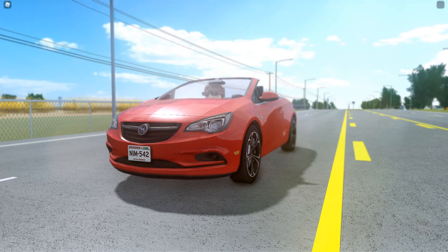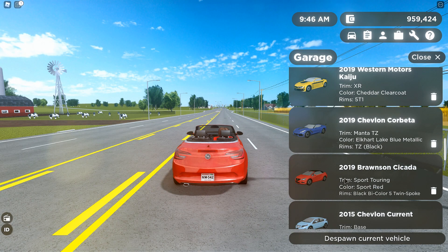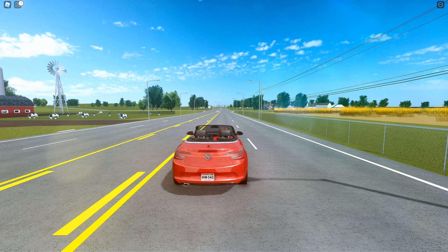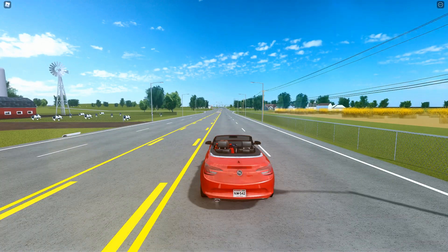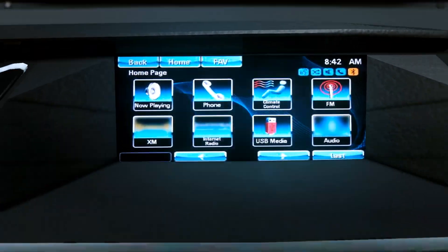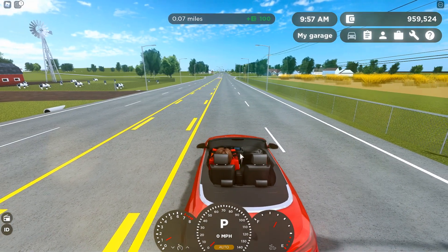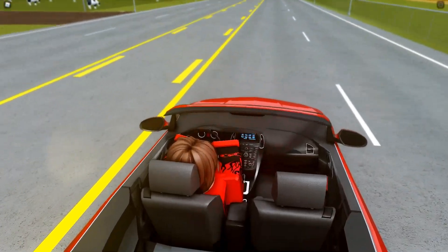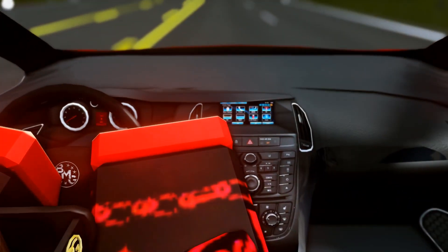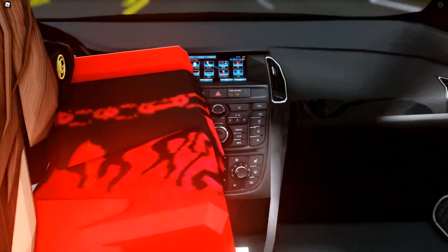The next hidden feature has to do with this Buick right here. This is the 2019 Ronson Kakata — or Sassata. I don't believe it matters what trim you're in, but I have it in the sport touring trim. If I go into free cam, I can actually see — well, I need to be driving the car. But if we go in here, there is actually immense detail to the display. You cannot even notice it normally. But if I take a free cam and zoom in, just look at that detail put into that screen. That's totally unnecessary — they literally could have just made it blue and probably nobody would notice.